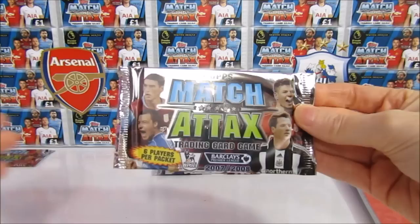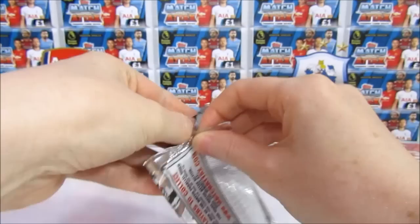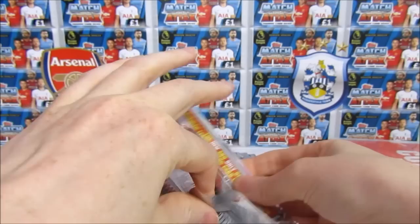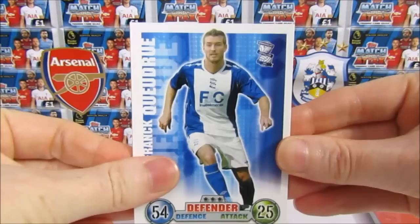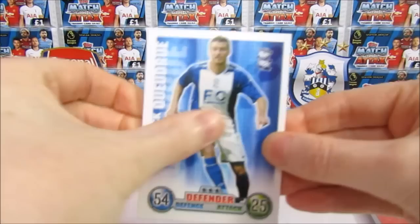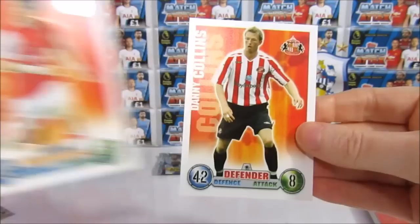On to the next pack. Hopefully we can get a few Arsenal cards — that'd be pretty cool. So we have a Quadro, French International. They are very stuck together. Then we have a Cissé, a Boateng. We have a Hleb — so that's pretty cool, glad to get an Arsenal player in there. I don't think I have a shiny, which makes me a little sad. But then we have a Danny Collins. I did get an Arsenal card though.